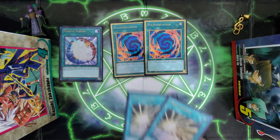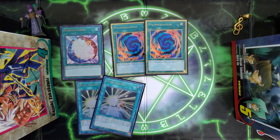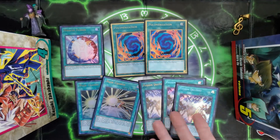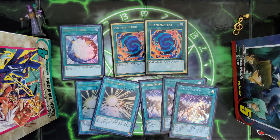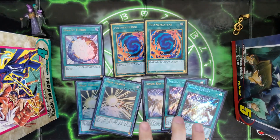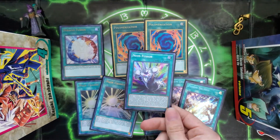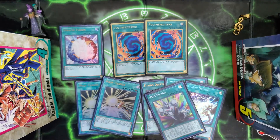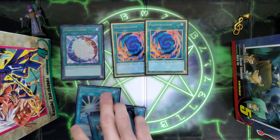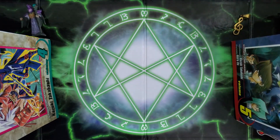I've got one Miracle Fusion and two Polymerization. Two Poly is really important in this deck. And then two Mask Change — some people like to run three, but I'm a two-of kind of guy. I also like to run two Fusion Destiny. Fusion Destiny is a one-card starter of the deck, and it should honestly be banned — maybe limited, maybe semi — but having three is really, really nice. I also like to run one Neos Fusion. Neos Fusion gets you the Rainbow Neos plays for turn three and really helps you swing for game.